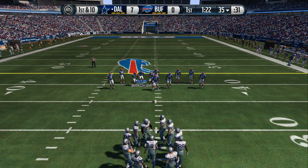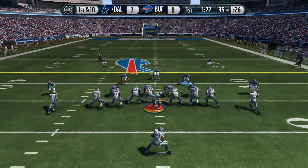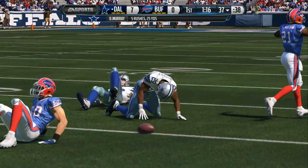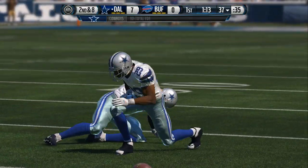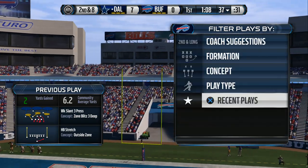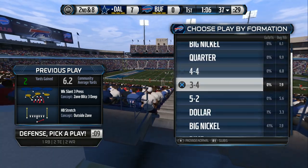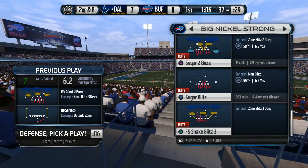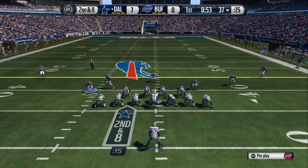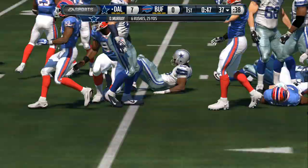First down. Offense readying for the snap. Murray's lined up now as the running back behind the quarterback. Heading right, and that's a two-yard gain. Murray's trying to be patient, but there is nowhere to run that time, and he only gets a short gain. Second down here after that run play. DeMarco Murray is in the backfield. Hand off up the middle, and he's going to be tackled right around the 37.